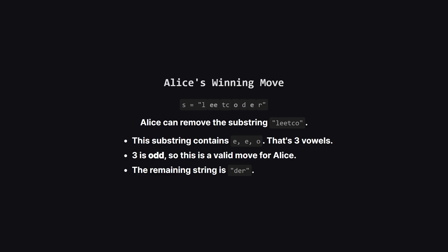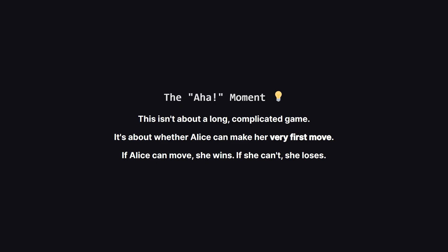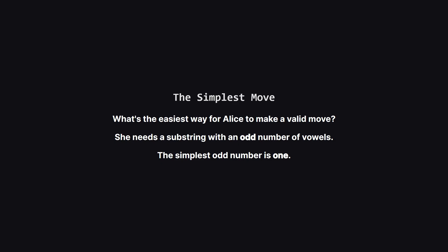She makes the move, and the string becomes 'der'. Now it's Bob's turn. The most important thing here is that Alice was able to make a move at all. This leads us to the big aha moment of this problem. Since both players are playing optimally, the game isn't really about a long back-and-forth battle. It all comes down to the very first turn. Can Alice make a legal move? If the answer is yes, it turns out she can always control the game to a win. If she's stuck on her first turn, she loses immediately.